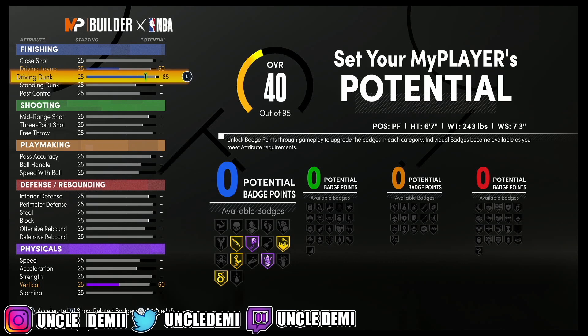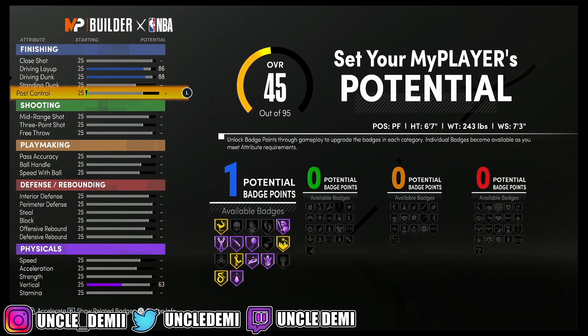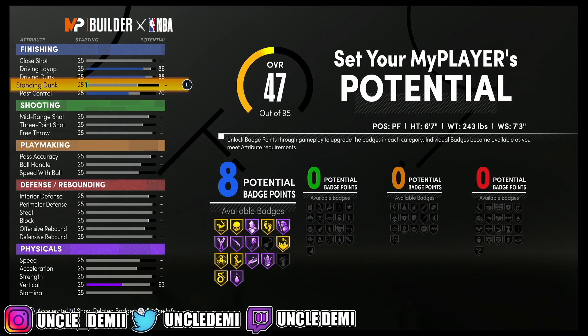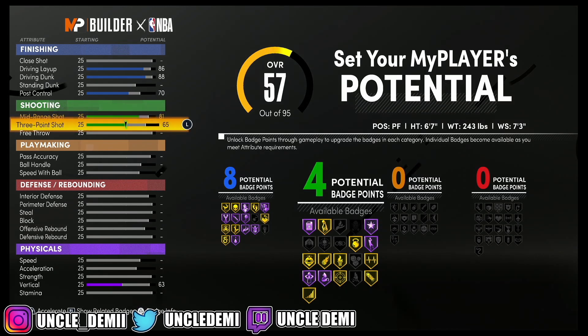I'm going with 88 driving dunk, 86 driving layup, and post control at 70 — that gets you 8 finishing badges. If you do standing dunk, it turns into a slashing playmaker, which is frustrating because I love the standing dunk but I'm not able to use it here. You can go 82, but I went 81 to each — 81 mid-range and 81 three-point — to get 85 for both.